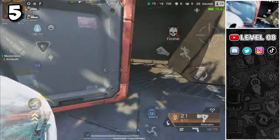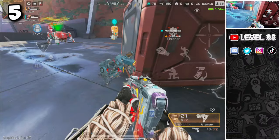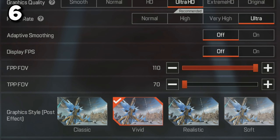When performing a finisher on a knocked enemy, press cancel during the animation to remove the enemy's shield for a few seconds, allowing you to finish him quickly with a couple of bullets.